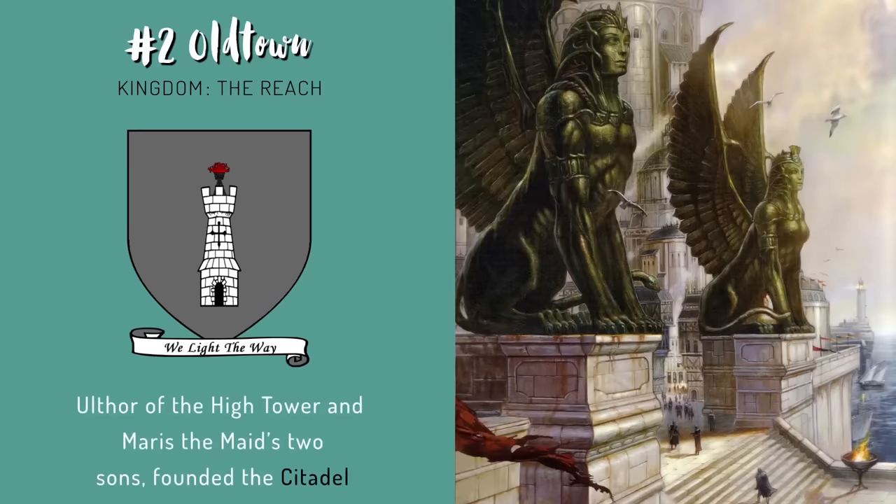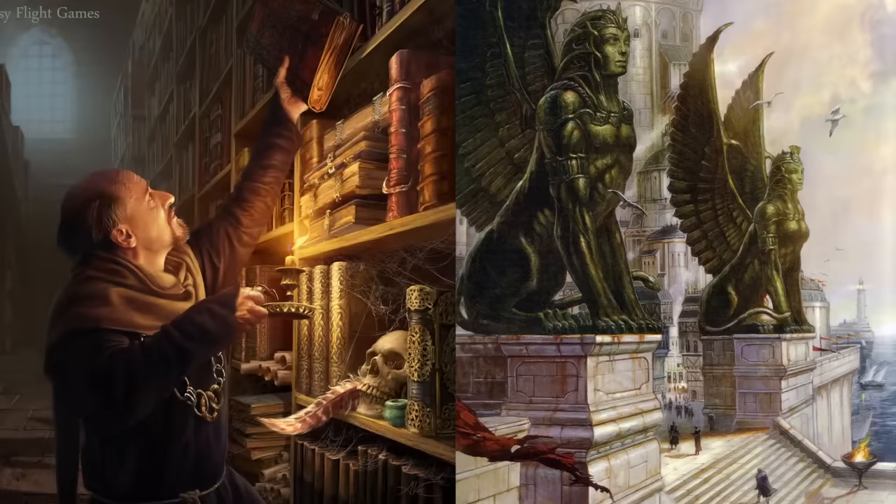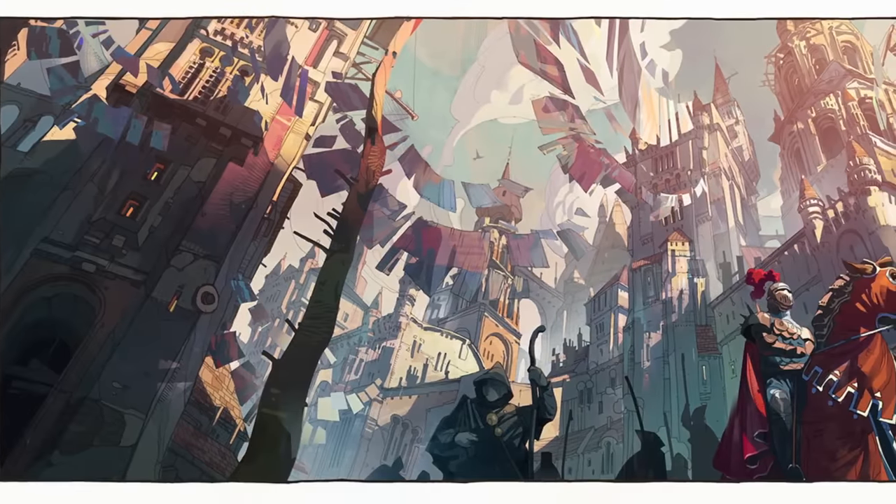Ulthor of the Hightower and Maris the Maid's two sons are responsible for the creation of the Citadel. The younger brother was bedridden most of his life and spent his time obsessing over knowledge, having experts of all fields come to Oldtown to answer the world's questions. He would live a short life, but his older brother had the Citadel built to continue their search for answers in his honor. It became a place for people to study and become maesters for all of Westeros. The towers and domes of the Citadel are all connected with stone bridges that have houses along them. The oldest building of the Citadel is the Ravenry on the Isle of Ravens, which was once the stronghold of a pirate lord.